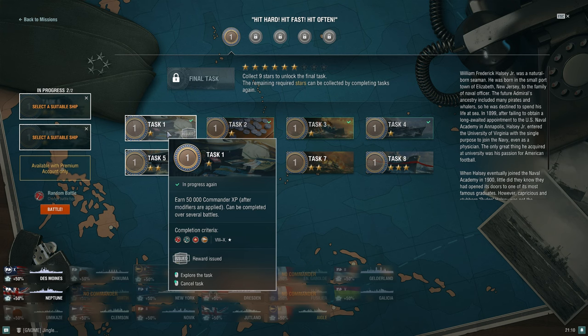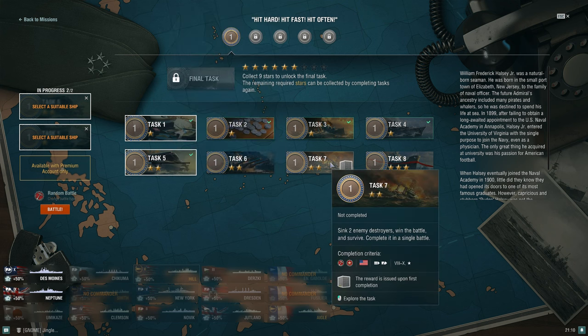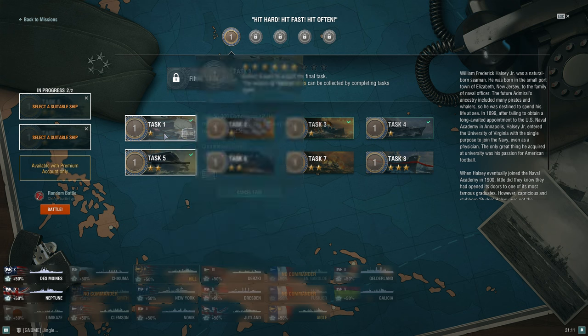For some of the Halsey tasks, not only is the tier restricted, but the game mode and class of ship are also restricted. For example, some tasks are limited to aircraft carrier, cruiser, or submarine. Some can only be done in an American ship — so it has to be tier 8 through super ship, an American aircraft carrier or cruiser, and completed only in randoms or ranked. Other tasks allow co-op, ranked, randoms, and clan battles.